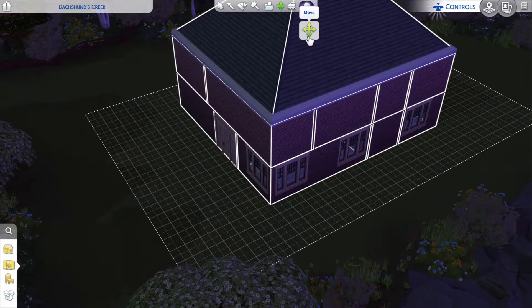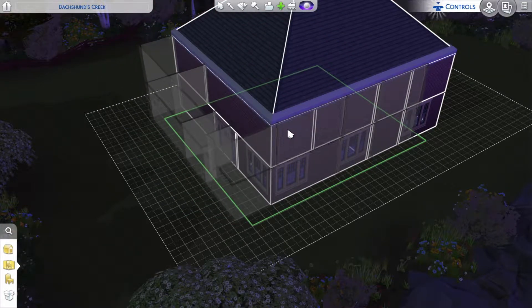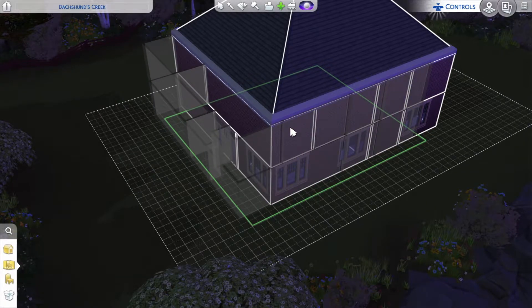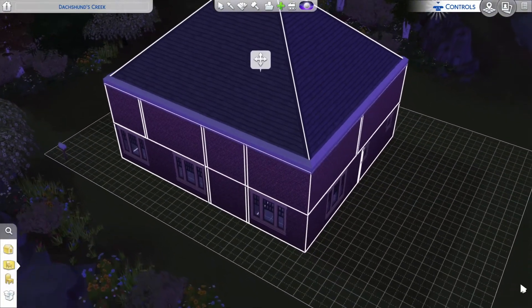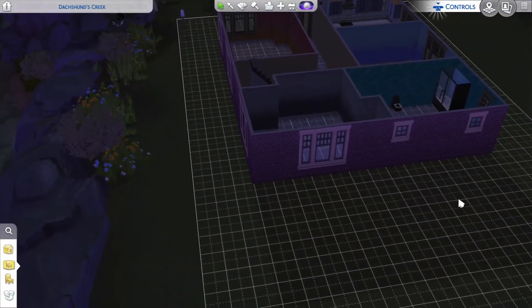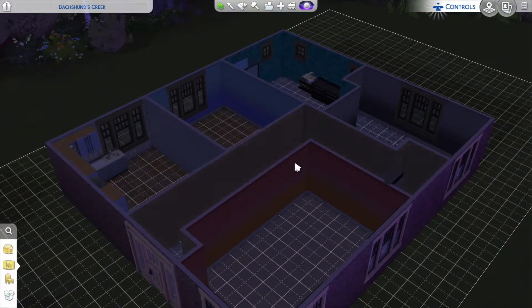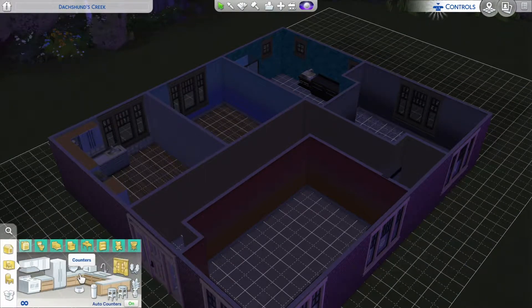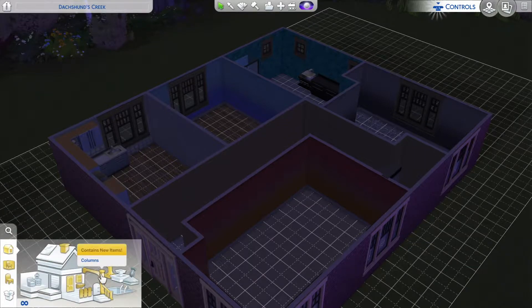We need to move that bit there. The reason we're moving it is because we're wanting to put the pool at the back - we will be putting the pool in, but we need to work towards that. It's going in this episode because we're finishing the house off. So we'll finish inside first.